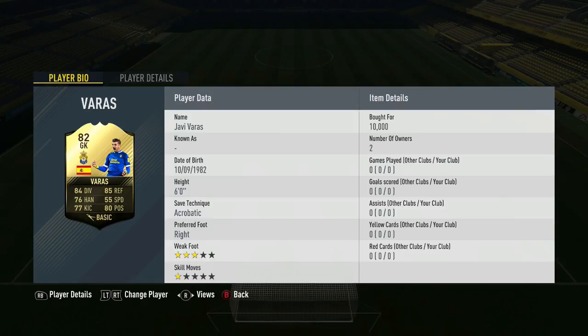Now as you can see, I have Xavi Vargas — 10,000, 6 foot, acrobatic style, 3rd foot right, weak foot 3, skill moves 1. But is he the best keeper in FIFA? Is he the best keeper in what I call Liga — La Liga? This whole La Liga Santander has thrown me a bit.